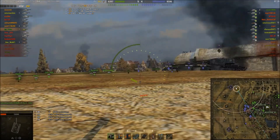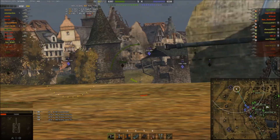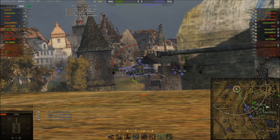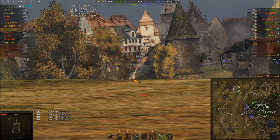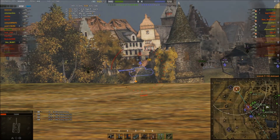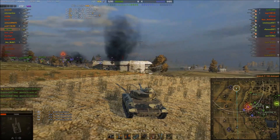I use the bunker for cover and eventually get spotted on the other side. I'm going to take out the T-150 with half my clip, then unload the rest on the IS. I could have prioritized and unloaded fully on the IS, but I could secure a kill and that's what I went for.